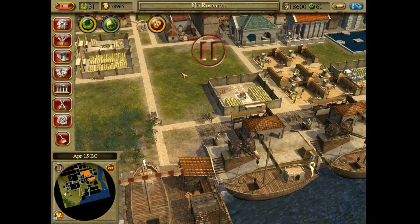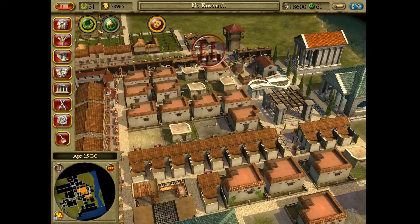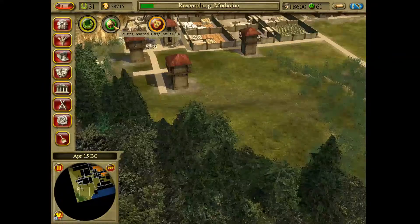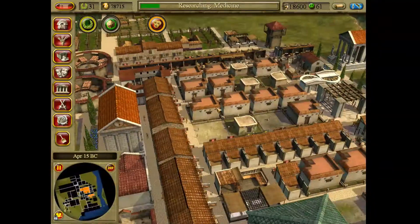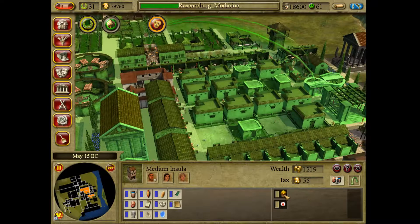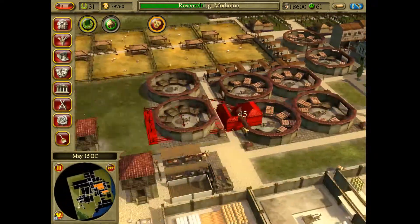Welcome back to another episode of Civ City Rome. We're back in the same city from last episode and we need to upgrade our houses to 10 large insulas, which shouldn't take that long. We have a medium insula here, so that means we'll need a doctor and fruit farms — and we should have fruit farms given to us now, thank goodness.